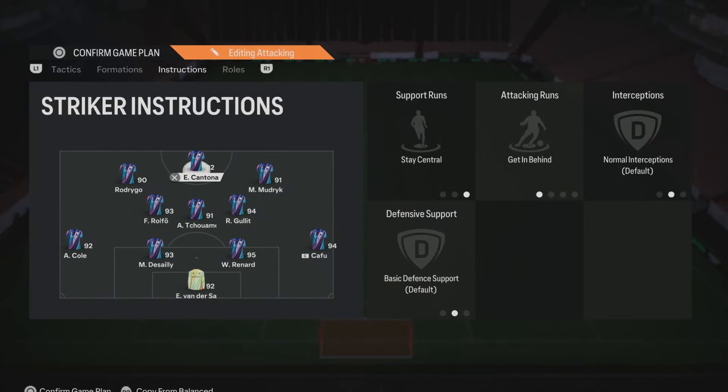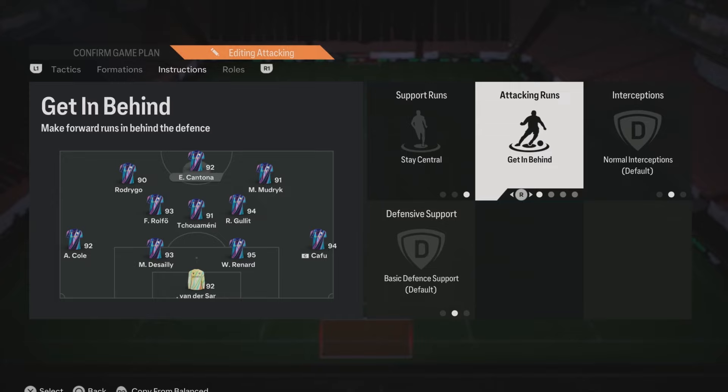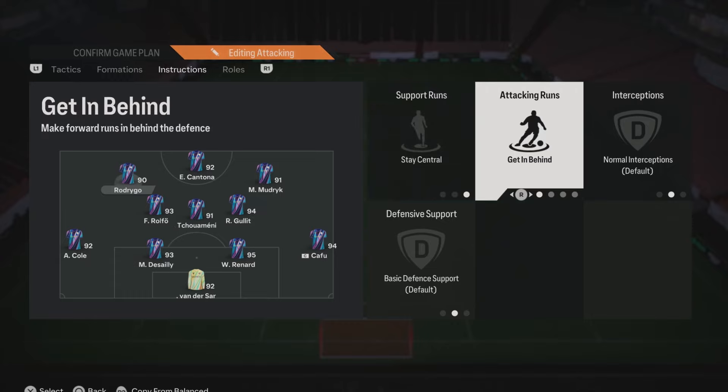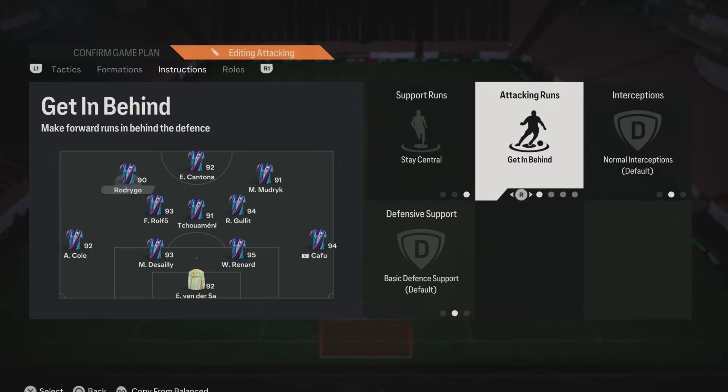Quickly running over the player instructions. For the striker, we have them on stay central and get in behind — keeping them in the middle areas to finish off chances. It's by far the best meta instructions for a striker. For the left forward, we also have stay central and get in behind, keeping them in narrow channels rather than drifting wide — otherwise it starts to feel like a 4-3-3.